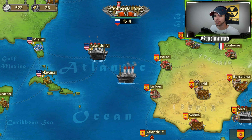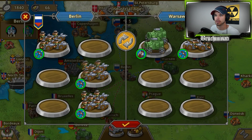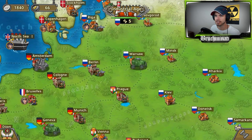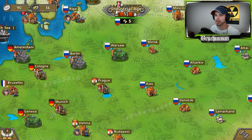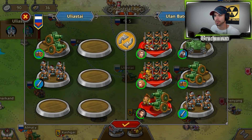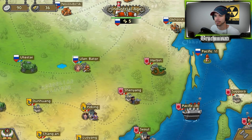It kind of sucks not being able to split your generals into three different groups - kind of limits what you can do. The thing about Genghis Khan though - I don't see anything that says it, but I can tell he heals faster than any other general I've seen. He has a good amount of health too, so I don't know what causes him to heal so fast.